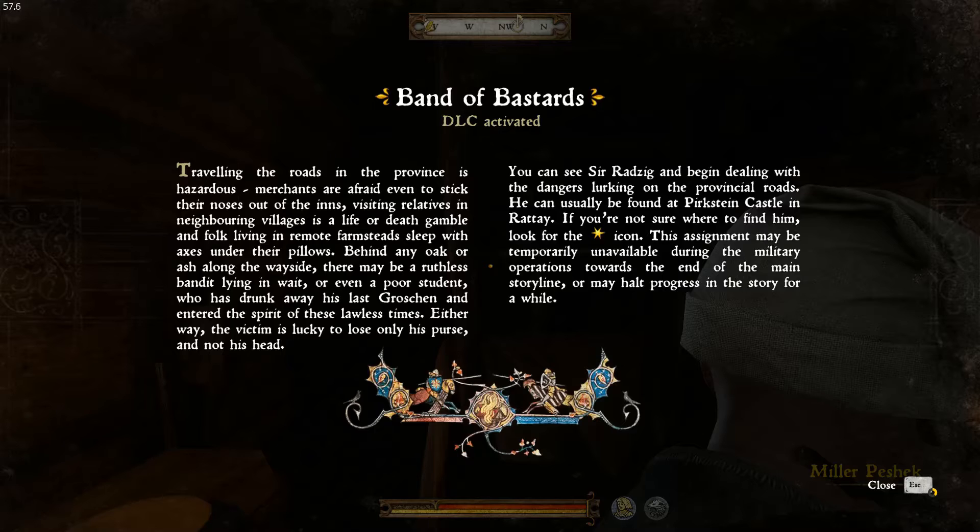As usual we have our DLC screen. It says: traveling the roads in the province is hazardous. Merchants are afraid even to stick their noses out of the inns. Visiting relatives in neighboring villages is a life or death gamble and folk living in remote farmsteads sleep with axes under their pillows. Behind any oak or ash along the wayside there may be a ruthless bandit lying in wait, or even a poor student who has drunk away his last groschen and entered the spirit of these lawless times. Either way the victim is lucky to lose only his purse and not his head. You can see Sir Radzig and begin dealing with the dangers lurking on the provincial roads. He can usually be found at Prikstein Castle in Rattay. If you're not sure where to find him, look for the little star icon. This assignment may be temporarily unavailable during the military operations towards the end of the main storyline.